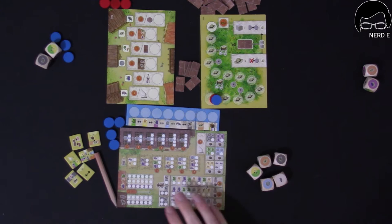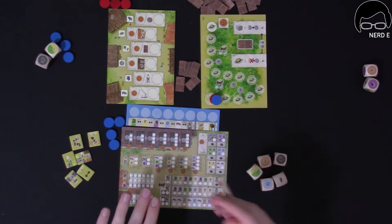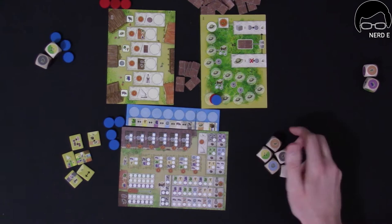Hopefully you guys can see my board. I'll try to explain what I'm doing as I'm doing it. La Granja No Siesta, the dice game — it's La Granja, but expedited, quickly done, using a pencil and a pad to fill out what you have and what you do.